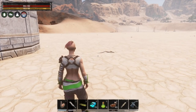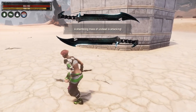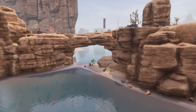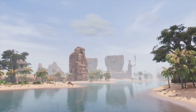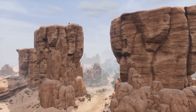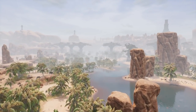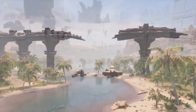Conan Exiles has a mechanic called the purge, which essentially sends NPCs to your base to destroy it, and your job is to fend them off during a period of time. Tip number 8 has to do with an area of the map that is slated for no purges. This is only on the Exiled Lands map, but it is a safe area for new players who don't want to deal with that mechanic while getting their feet wet. This safe area is all along what is called Noob River, so if you want to avoid a purge early game, build your base there.